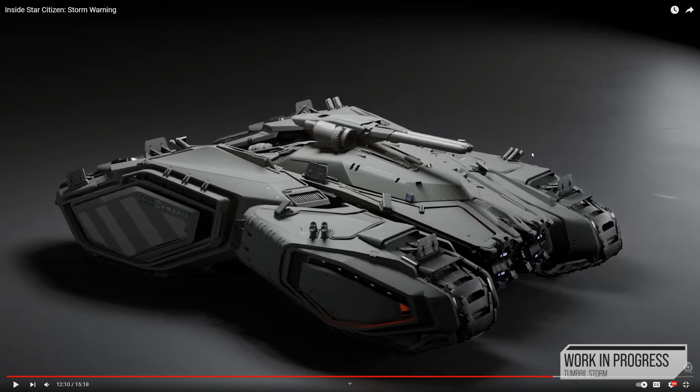Traditional tanks have a serious deficiency: if one side of treads is knocked out, the vehicle can only drive in circles. Because the Storm's treads are split into two distinct pods, even if a tread is blown off — barring a power plant hit — it could assumedly still move, particularly in reverse, pulling itself back behind cover away from a Nova or soldiers with anti-tank weaponry.